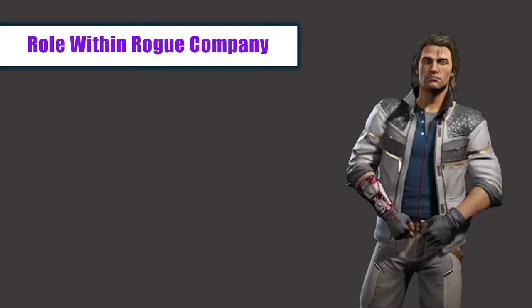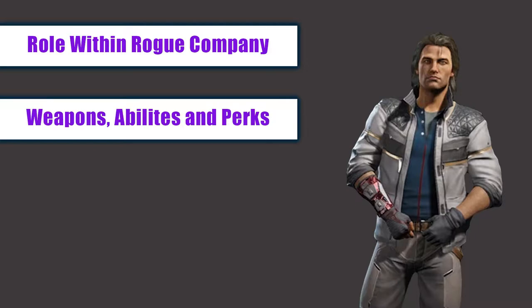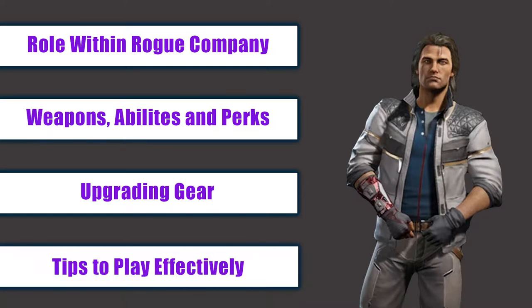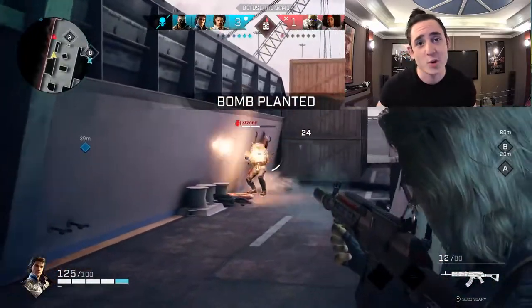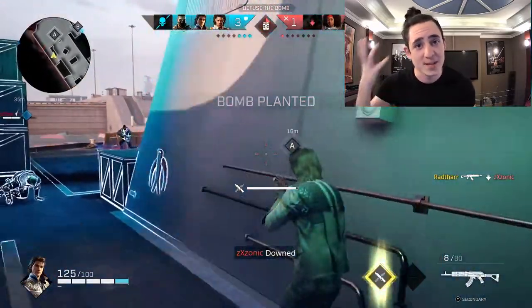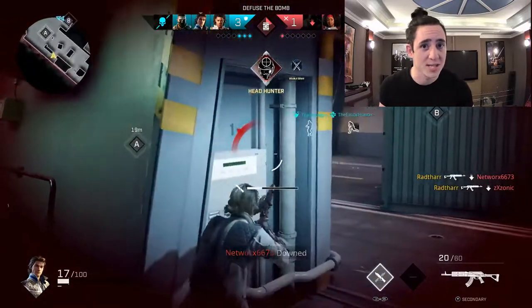As always I'm going to go over his roles in the game, different weapons, perks and gadgets that he has. I'm then going to go over some different upgrade routes — in this case I believe there are two main ones — and then finally I'm going to give you some tips on how best to play him. Dallas is an extremely versatile Rogue who can be played in many different ways, from quite aggressive to quite defensive, staying back and taking potshots at enemies to stop their advance.